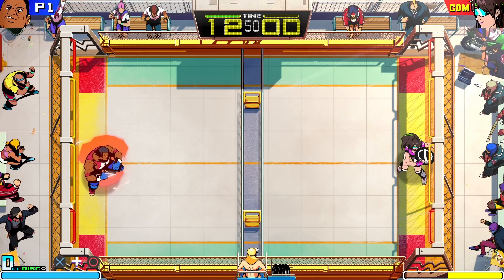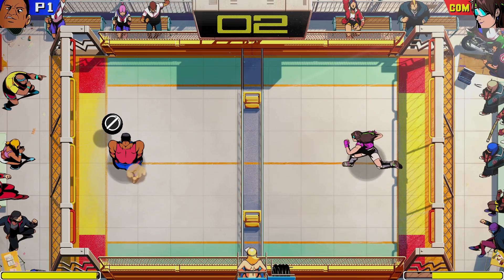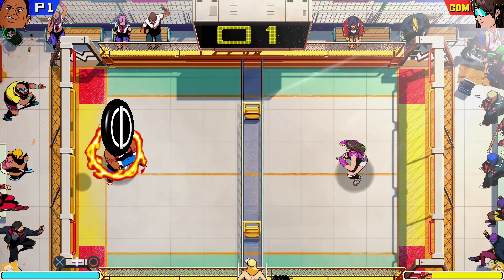Pressing circle triggers a drop shot. These are really useful against players who like to defend in the back of the court. With the right timing, standing still and pressing X will send the disc airborne — we'll call this the toss. After executing a toss, you have three super moves to choose from.